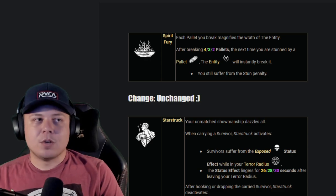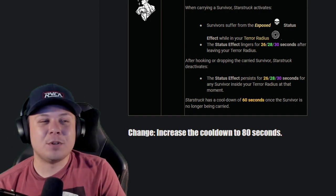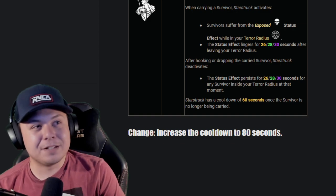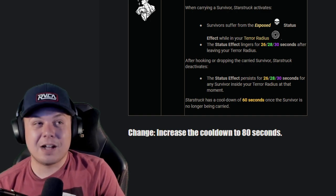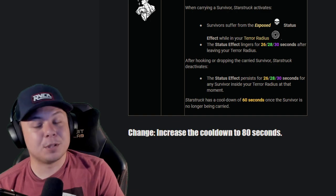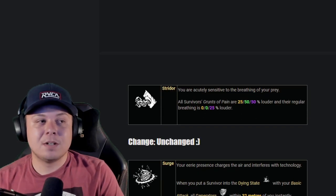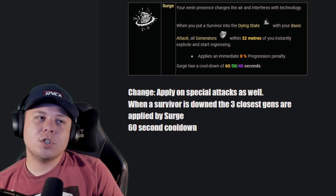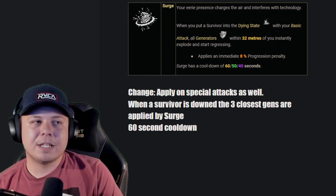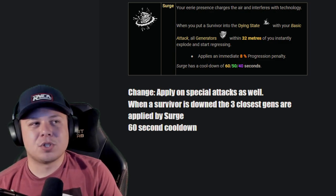Spirit Fury: fine perk — unchanged, pretty counterable. Starstruck: I feel like the cooldown needs to be increased to 80 seconds. If you've ever played against Starstruck you know this perk is absolutely insane and very oppressive, especially on killers like Hag or Nurse — it's nuts. It needs a little more of a cooldown because of how crazy it is and how much it actually impacts the match. Surge: I want it to apply to special attacks as well, and when a survivor goes down the three closest generators are affected by Surge, with a 60-second cooldown to compensate — because the counter to Surge is just tapping generators.